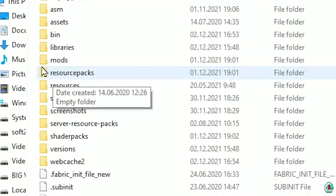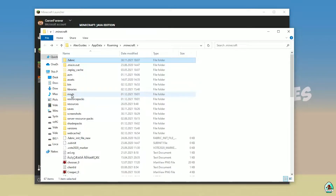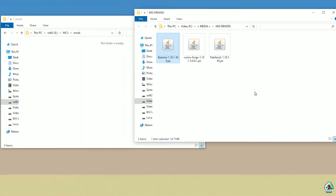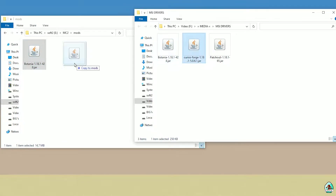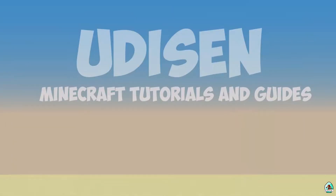Press the folder icon next to the Forge entry and find the folder named 'mods' — yes, with small letters. If you don't have this folder, simply create it. Open the mods folder, then drag and drop into it three files: Botania, Curios Forge, and Patchouli. Close all windows.